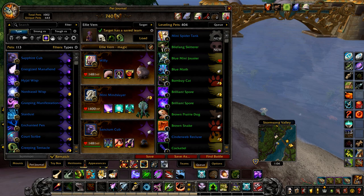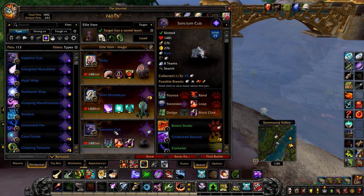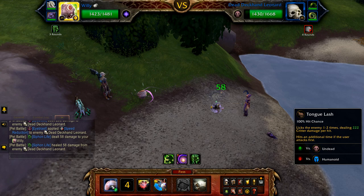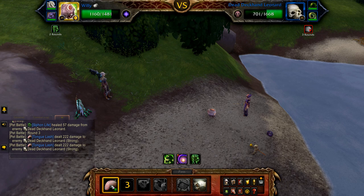Now for Magician's Secrets. Your first pet is Willy with tongue lash, eye blast, and rot. Your second pet is a mini mind slayer with mana surge, amplify magic, and life exchange. And finally a sanctum cub with pounce and leap. Start with eye blast, and then use eye blast on cooldown and tongue lash to fill until Leonard is defeated. Just pass the undead round. If you're forced out by sweep, just restart.